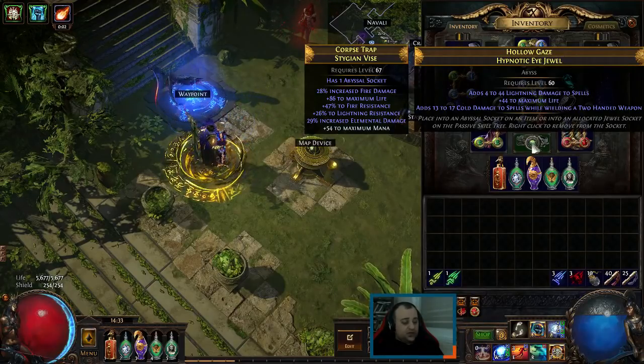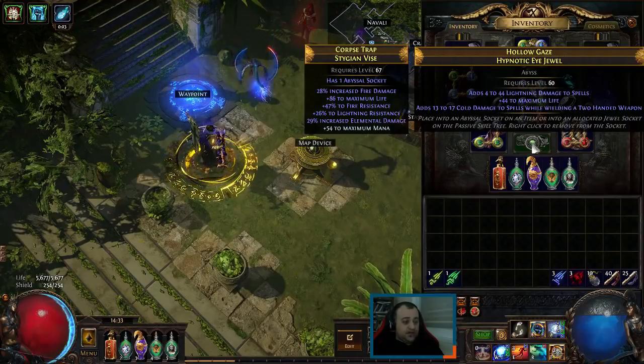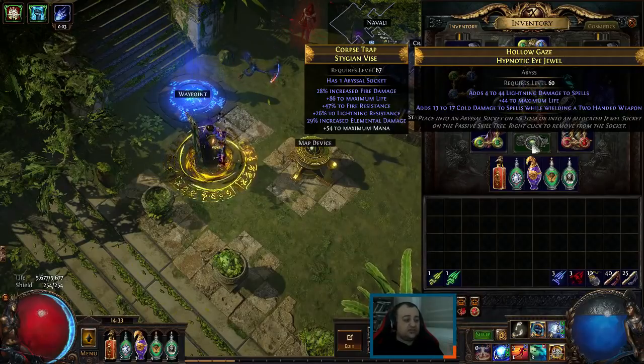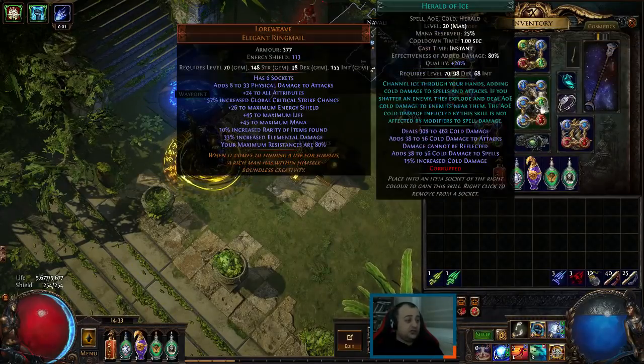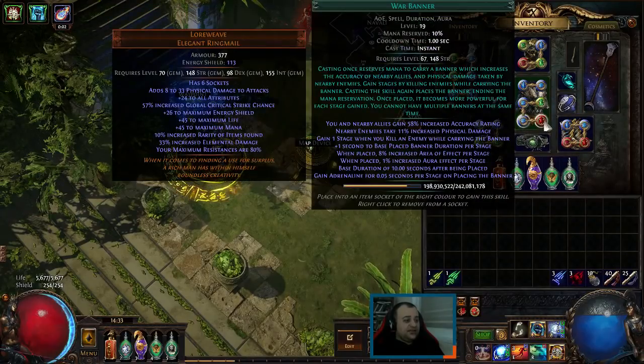We are an Elementalist, and whenever we crit, we shock. Pretty much Conflux allows us to shock everything. So this buff will be nearly permanent throughout mapping with this type of setup. War Banner is just a 10% reservation that allows us to get Adrenaline.